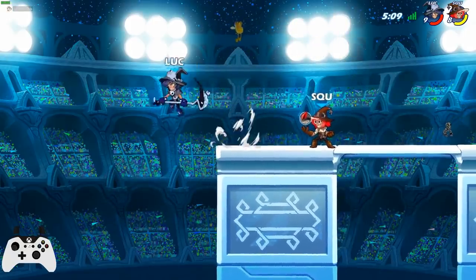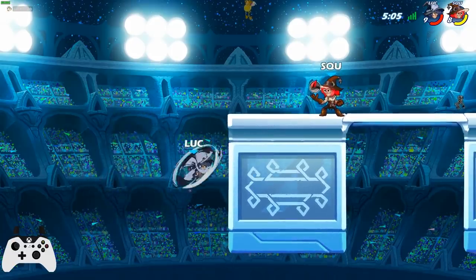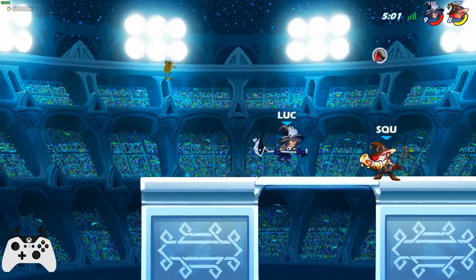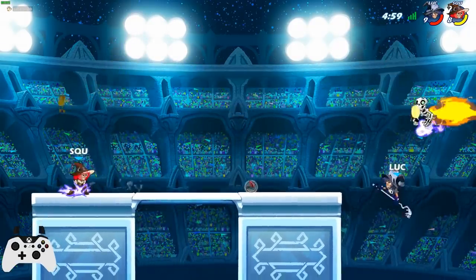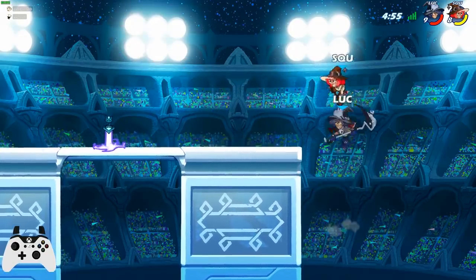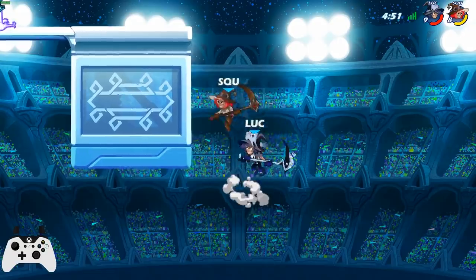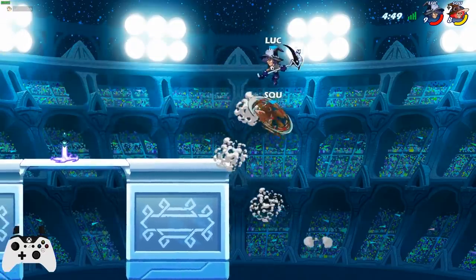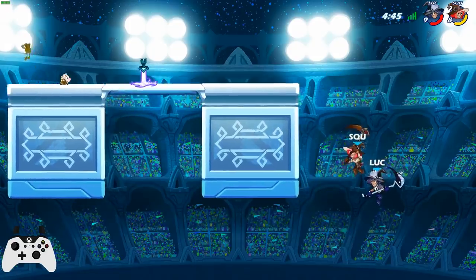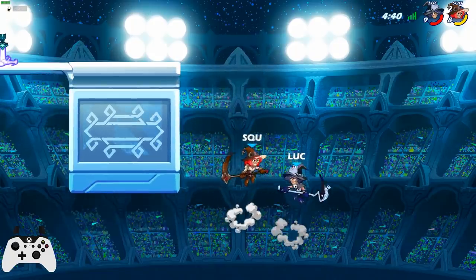A good tactic when they're on the edge is to always be facing this way and grab with the scythe, because then you can throw them left — or if you're on the other side, throw them right. I don't use that neutral air enough — it's very important. Always save your recovery until after they use theirs if possible, because it's also a really good way to kill.